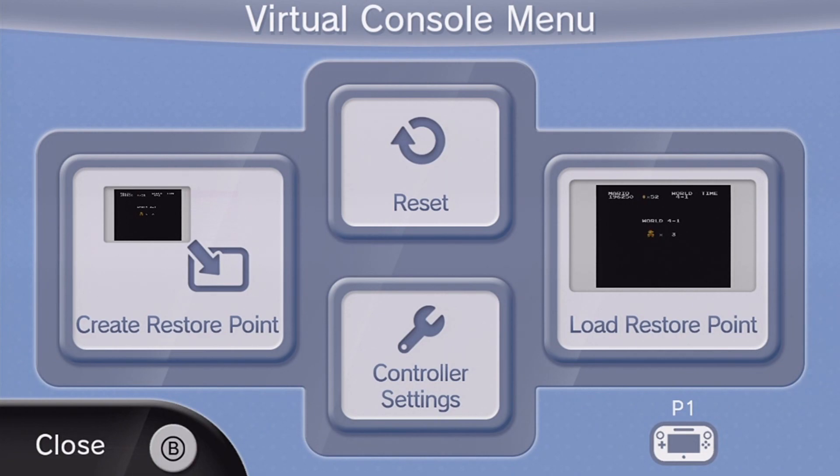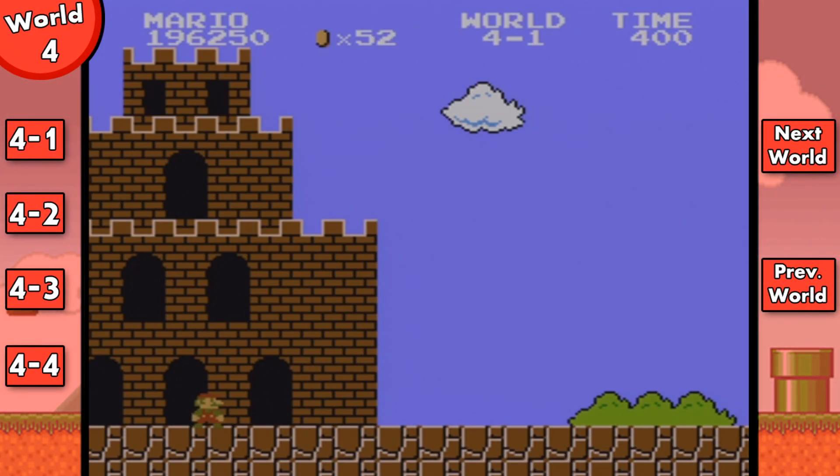In just a moment, when I actually start playing the game, there will be sidebars on the screen. You can actually click on some of the buttons on the sidebars to jump to different levels. If you're watching this on mobile, that will not be an option. If you want to jump to other parts of the video, you'll have to refer to the timestamps in the description.